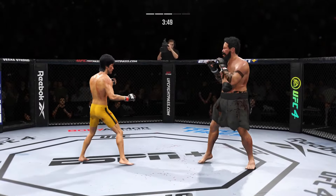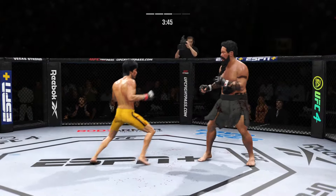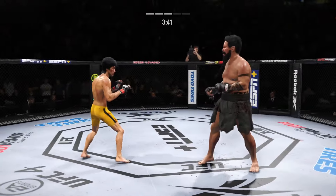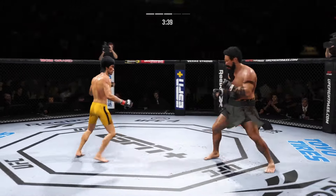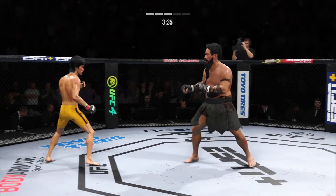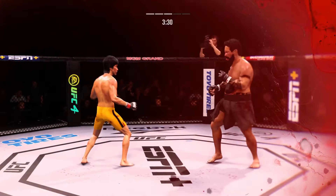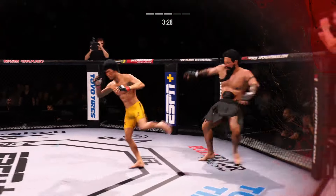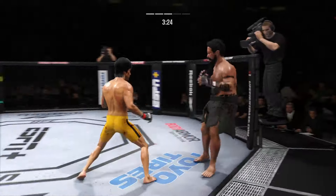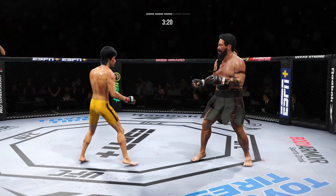He lands another strike to the body — not a ton of real estate there, but he certainly found it. That's a good right hand. Watch the shot — nice way to go to the top. This fight's going to be over. What a great play of mixing up his attack — he went high and low, and now he's got him hurt very badly.